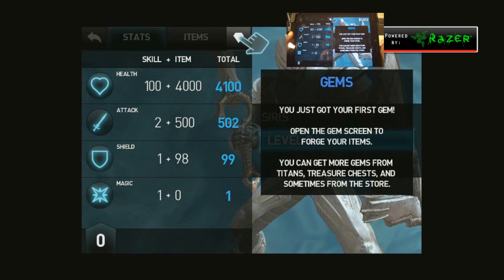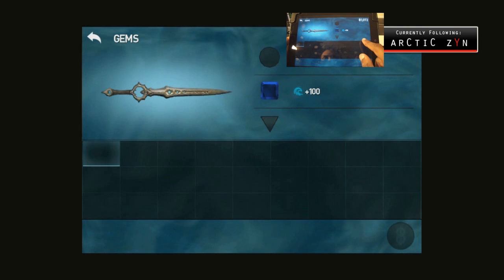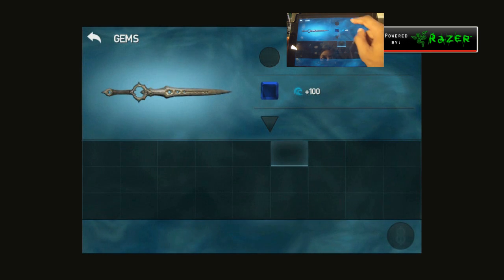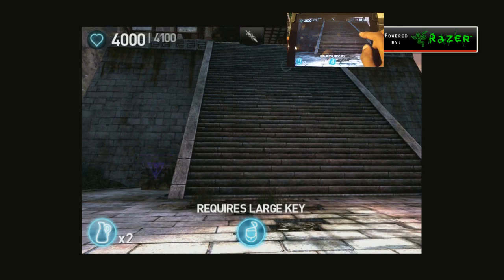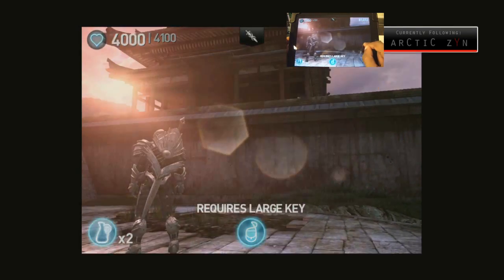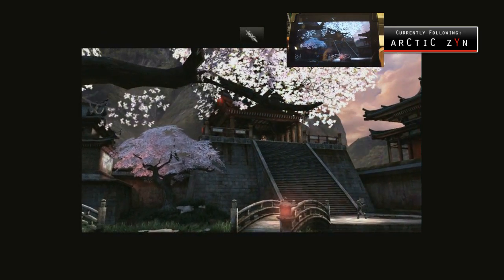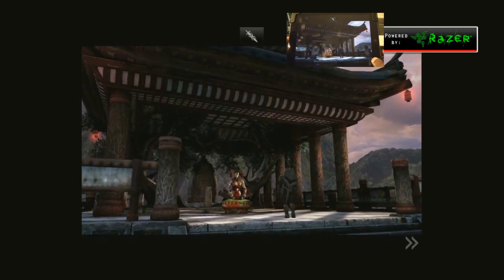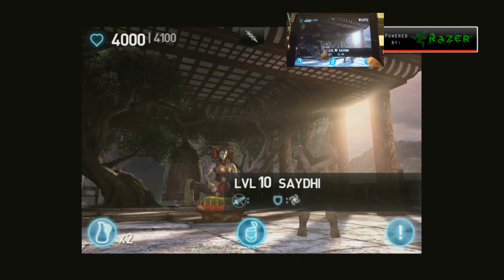For gems, you drag those into different weapon slots and they add various attributes — this one gives me plus 100 water element damage. Taking gems out costs quite a bit of money; the higher the level the more it costs, like 28,000 gold which I don't remotely have. If you want quick money you can purchase gold, but I don't recommend it — gold is all over the place and you earn quite a bit just playing through a few run-throughs.